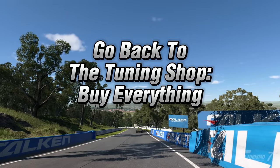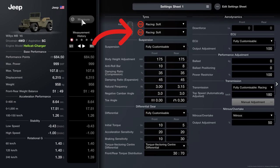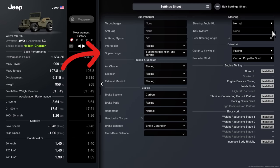Then go across to the tuning shop — basically buy everything, you need to max this puppy out. The list is as shown on the tuning sheet: racing tyres, fully customisable suspension, fully customisable diff, torque vectoring centre differential, fully customisable ECU, ballast and power restrictor, fully customisable racing transmission, nitrous, racing intercooler, high-end torque supercharger, racing air cleaner, racing silencer, racing exhaust manifold, carbon brakes, racing brake pads, brake balance controller, racing clutch and flywheel, carbon propeller shaft, bore up, engine balance tuning, polish ports, titanium connecting rods and pistons, racing crankshaft, all three weight reduction stages, and increased body rigidity.